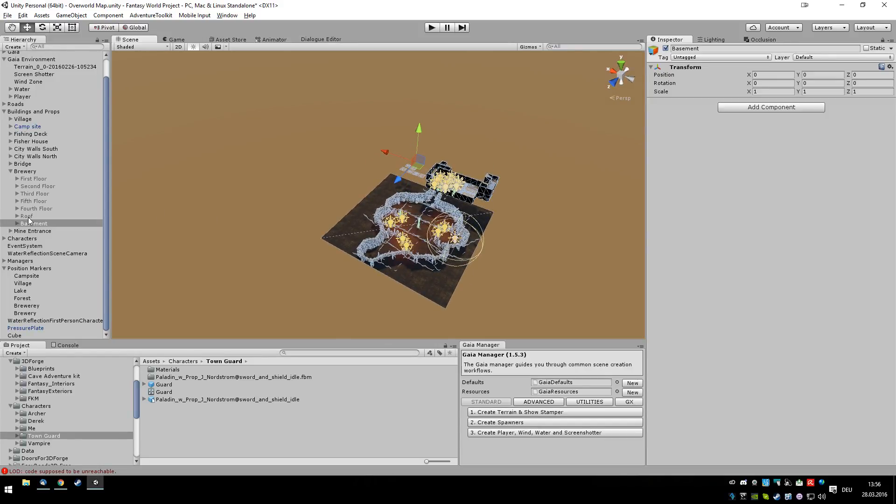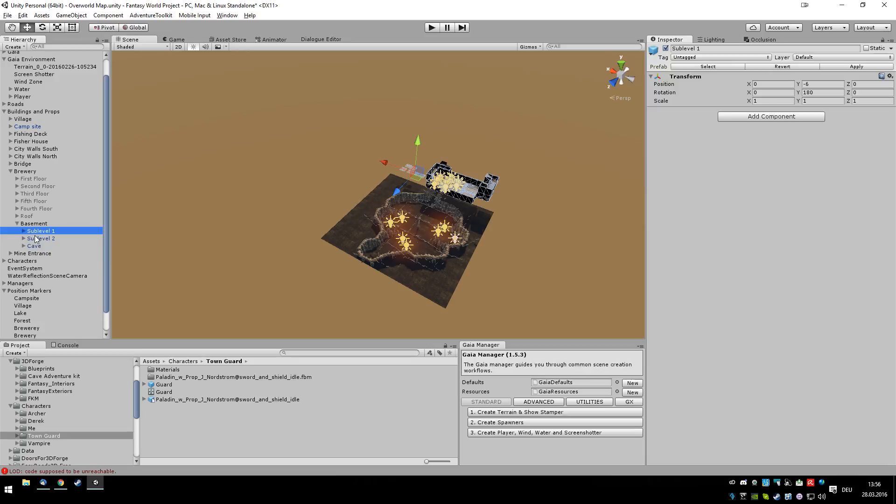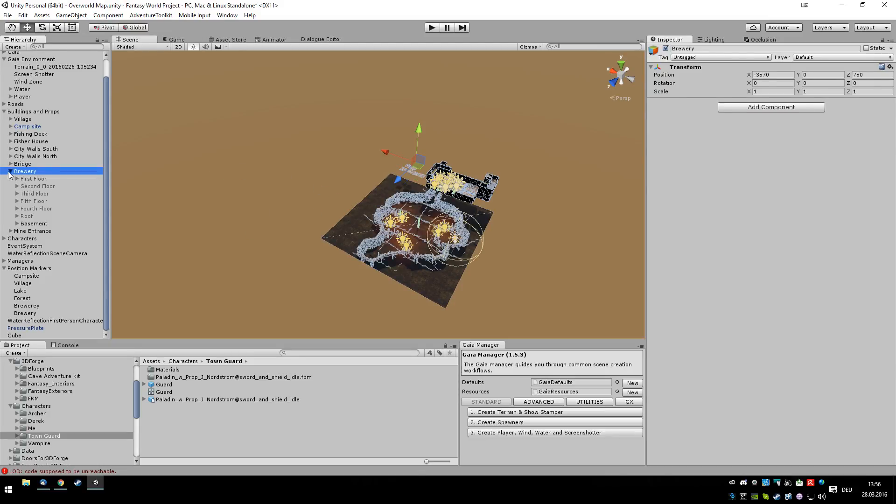I also might need to go through them and check the rotation, because all of these have rotation in it and I might need to check them for the models themselves. I will go through every floor, every model and check and correct that offline.